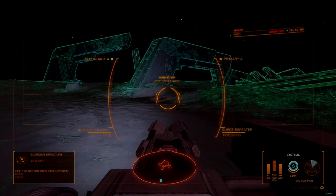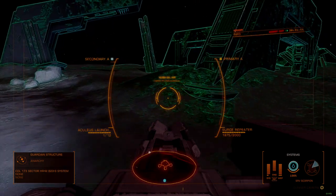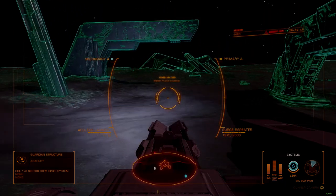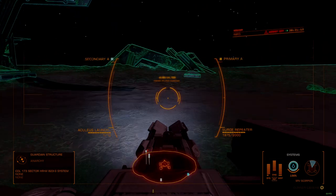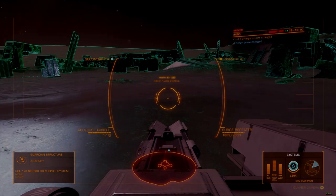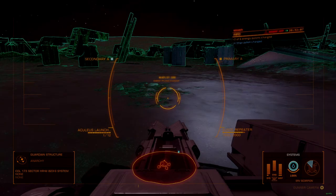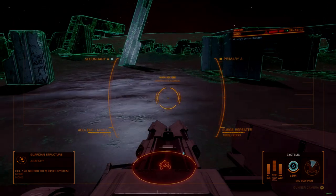As you approach the tower, a Guardian Sentinel will deploy. Engage the Sentinel or collect materials from the tower in any order you feel best. The next pylon is at the base of a collapsed archway, past where the Sentinel emerged. From here, look towards the center of the ruins for another leaning structure between two banks of Guardian obelisks. If you are low on obelisk data, these present an opportunity to collect it, though not all of them work — look for ones that glow blue when approached.